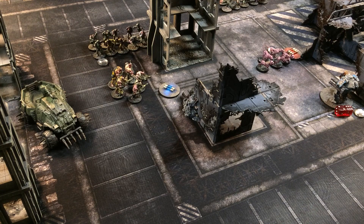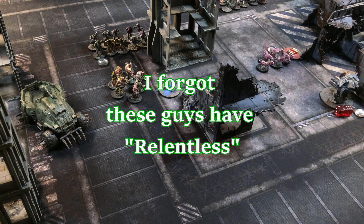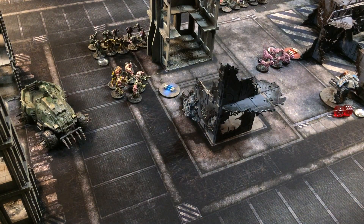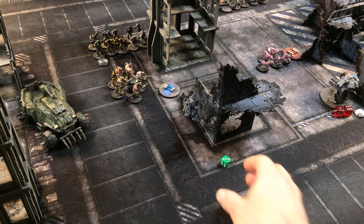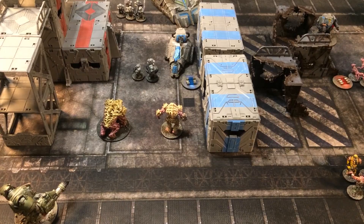The two heavy machine guns fire six shots at the walker hitting on fives — three hits, AP1, three-up saves — one gets through, down to seven wounds. The grenade launcher fires an anti-tank round — hits on a five, that hits, AP1 three-up save — saved. End of turn one: the dwarfs hold objective four, the infected hold objectives one and two, and the infected also hold objective three with their hounds.